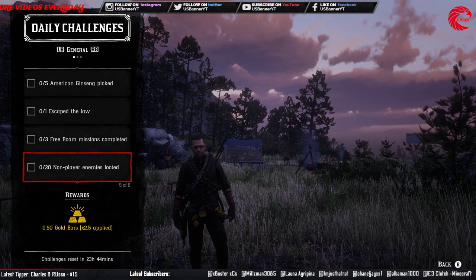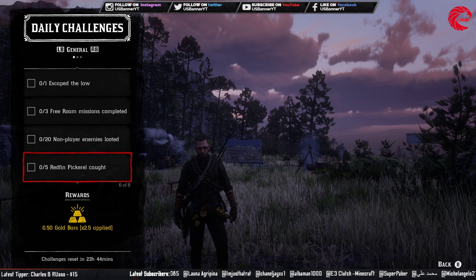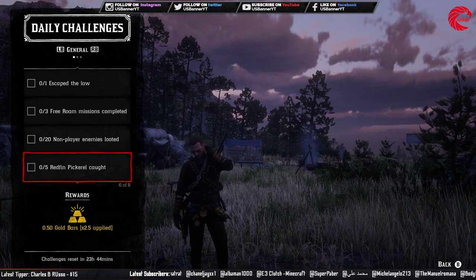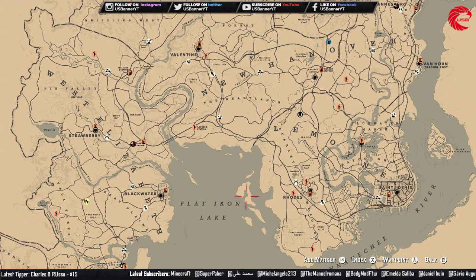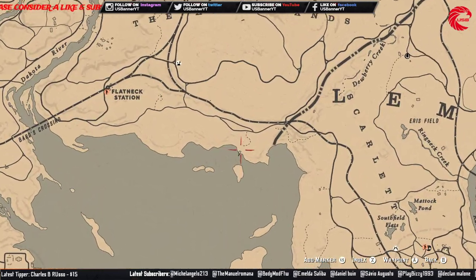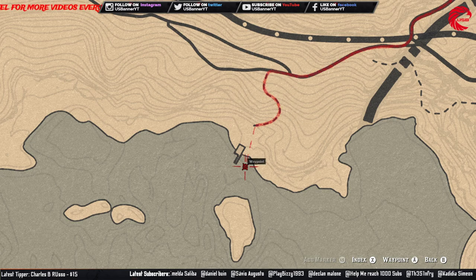After that, you have to catch five Redfin Pickerel. Here is the location — first travel to Rhodes, then go to this location shown on the map. Go to this fishing area and you can catch the Redfin on the left side of the dark area.